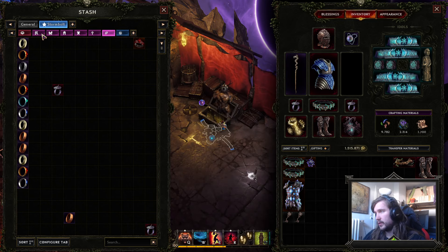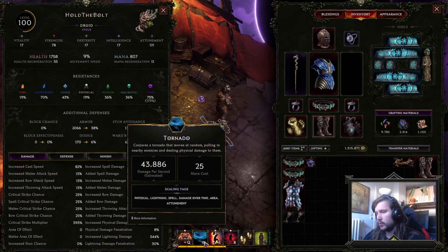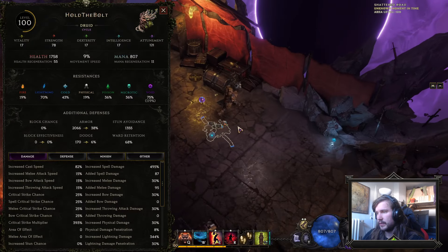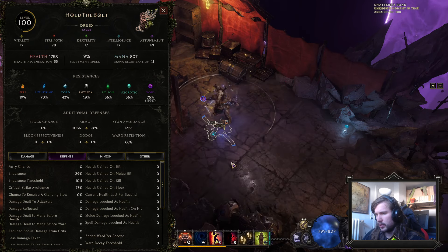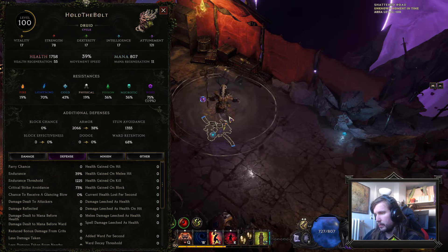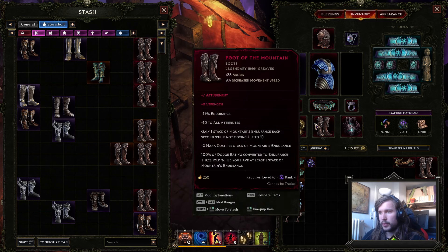The boots I changed to Foot of the Mountains. There are a lot of options for boots. Foot of the Mountains are pretty cool because they give up to 12 All Attributes and Endurance, and they convert Dodge Rating to Endurance as well. Maelstrom gives quite a bit of Dodge Rating because it increases Dodge Rating — right now I have 100 Dodge Rating on the Body Armor, so we are at 170 Dodge Rating. With around 20 stacks, the Endurance Threshold goes up to about 500 from the boots, which is huge — a very cool defense layer even on the very offensive side of things. I usually play with cooldown and movement speed, but for bossing I run strength.